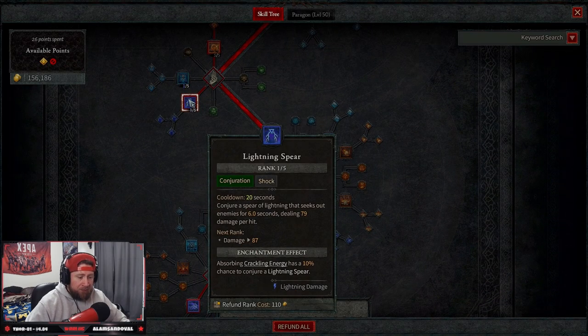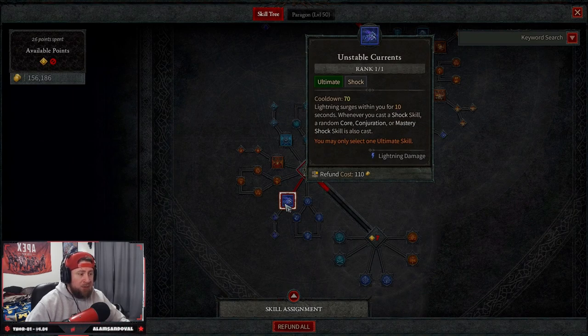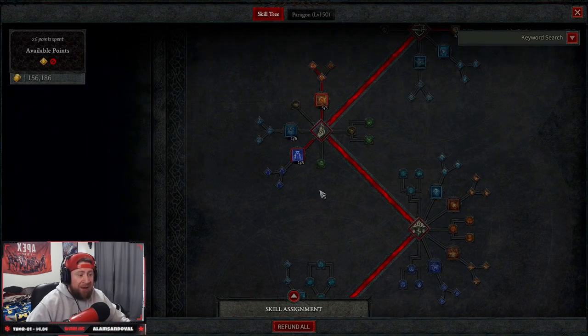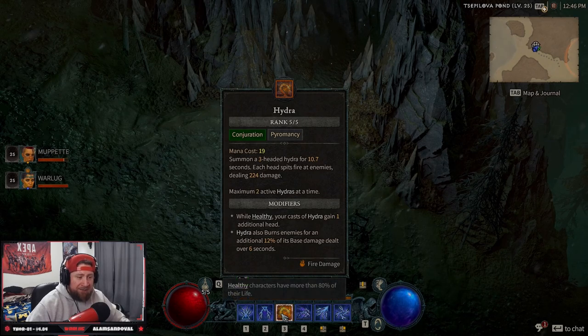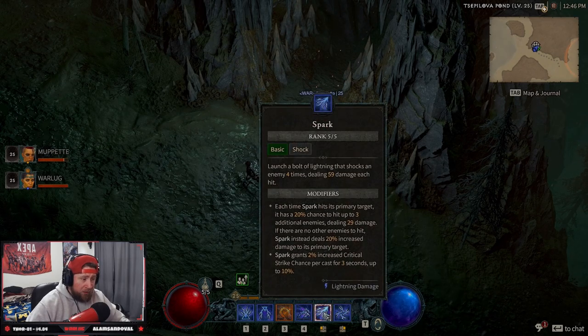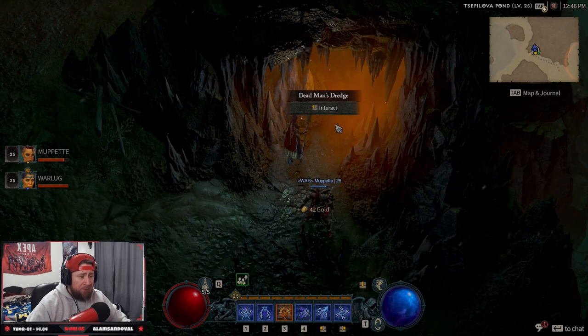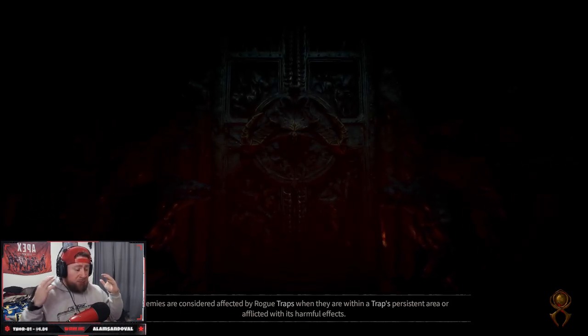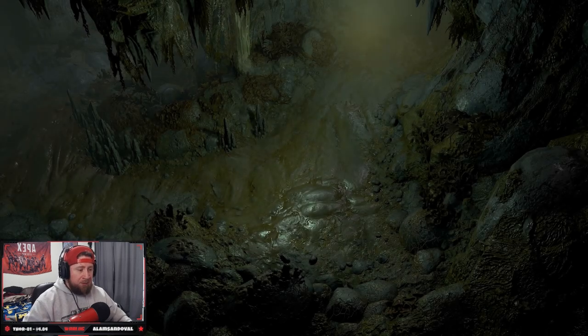We take nothing in the next tier, then we go down to our ultimate: Unstable Currents. Lightning surges within you for 10 seconds, and whenever you cast a shock skill a random core, conjunction, or mastery skill will also be cast. You should be popping hydras on bigger mobs, using Spark and Chain Lightning on everything else, Teleport to get around, and Unstable Currents for elites or dungeon bosses. We'll talk legendaries after the showcase.